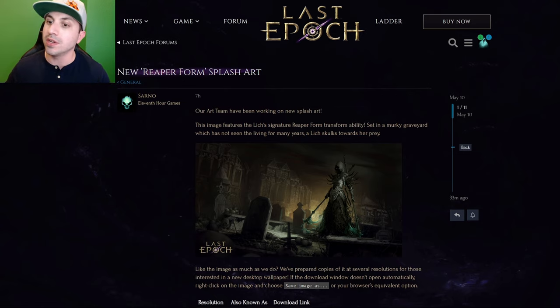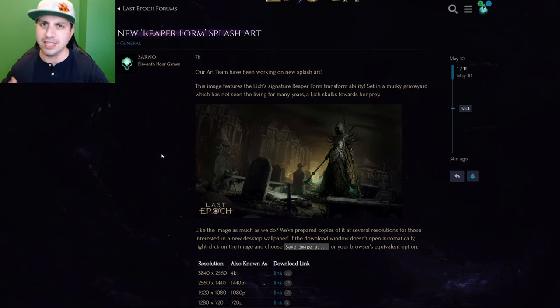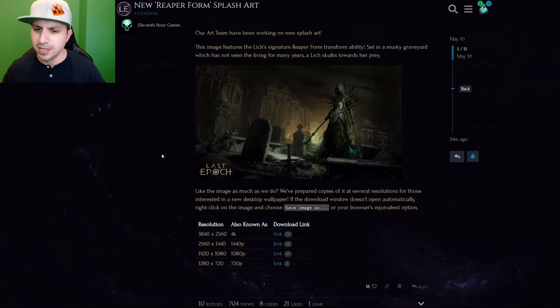Our art team have been working on new splash art. The image features the Lich's signature Reaper form transform ability, set in a murky graveyard which has not seen the living in many years — a Lich lurks towards her prey. Okay, well, if it hasn't seen the living in a while, what prey is she lurking towards? It doesn't matter. Like the image as much as we do? They've prepared copies of it in several resolutions for those interested in a new desktop wallpaper.